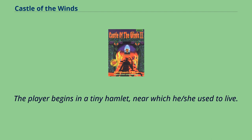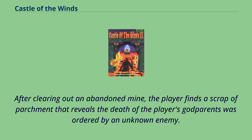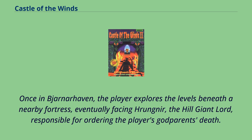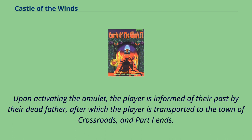The player begins in a tiny hamlet near which he or she used to live. Their farm has been destroyed and godparents killed. After clearing out an abandoned mine, the player finds a scrap of parchment that reveals the death of their godparents was ordered by an unknown enemy. The player then returns to the hamlet to find it pillaged and decides to travel to Bjornarhaven. Once there, the player explores the levels beneath a nearby fortress, eventually facing Rungner, the hill giant lord, responsible for ordering the player's godparents' death. Rungner carries the enchanted amulet of kings. Upon activating the amulet, the player is informed of their past by their dead father, after which the player is transported to the town of Crossroads, and part 1 ends.